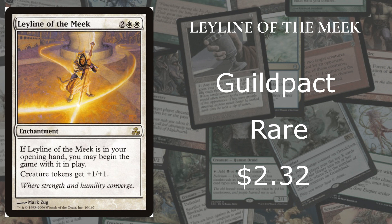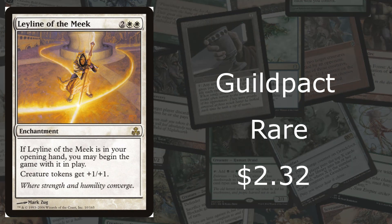The most common token deck right now in Standard is pests, or you can do anything like elves, squirrels, or whatever. With creature tokens, that would be very helpful, and there's so much you can do with that. I love the creature token ability, and this is why it's at number 3. So let's move on to number 2.